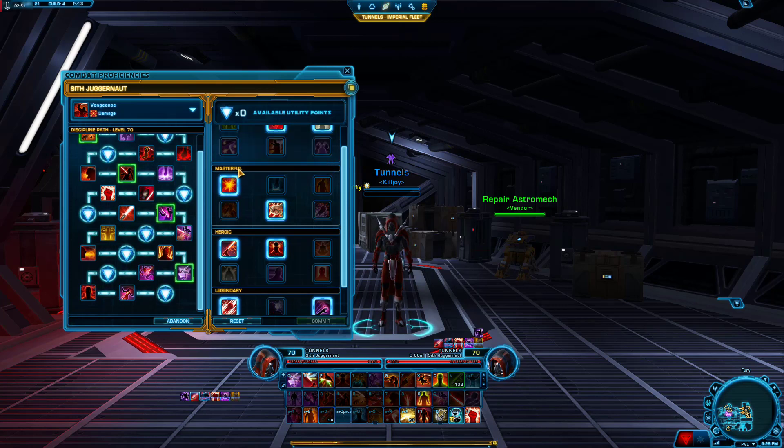So Pooled Hatred is very strong. Sometimes you'll get CC'd for more than five seconds, so it'll stack up to five times — five times ten — a 50% damage bonus to your next ability. And when you finally get up, you leap at your enemy target and you slap them super hard with your next ability.